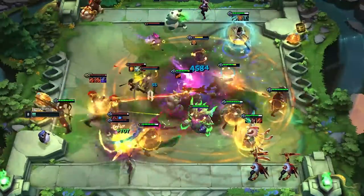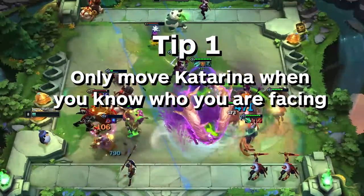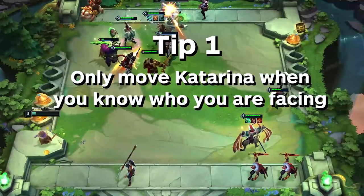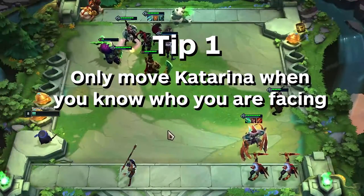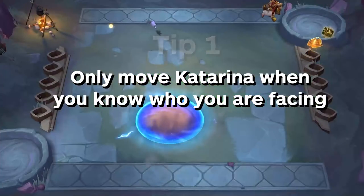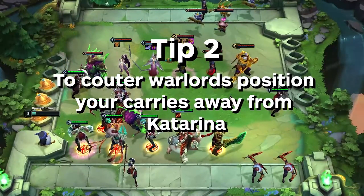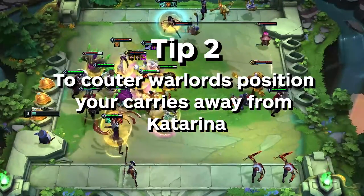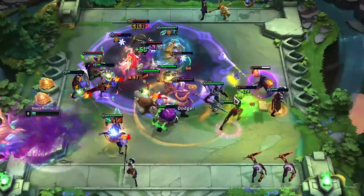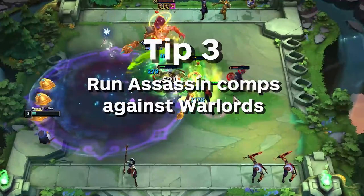Now let's go into some quick tips and positioning considerations. Moving Katarina left and right during each round is a little bit risky, so only do it if you know exactly who you are facing. If you do not know who you are facing, keep Katarina in the center because she normally gets good ultimates by walking one square after the fight starts. However, if you can predict that you're against a clumped up team, definitely put Katarina on the same side as those people. The way to counter Warlords is to position your carries away from Katarina. You could also use something like Shroud to slow down the Katarina ultimate. An assassin comp is also good against Katarina because they'll often jump to your backline and kill it before Katarina kills theirs.